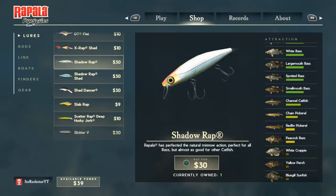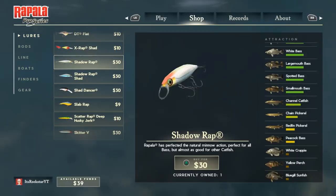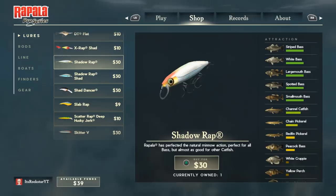This is the Shadow Wrap. This is what I'm using. This is like the perfect lure for all you bass fishermen out there on this game. It's the best one you can use.